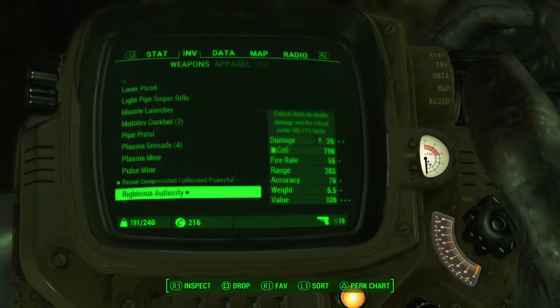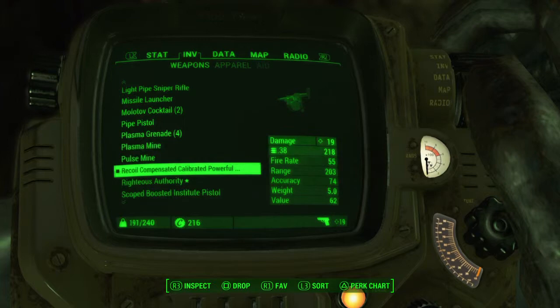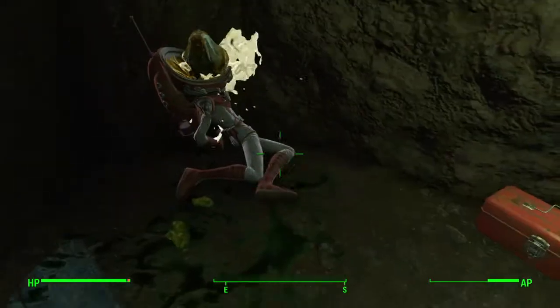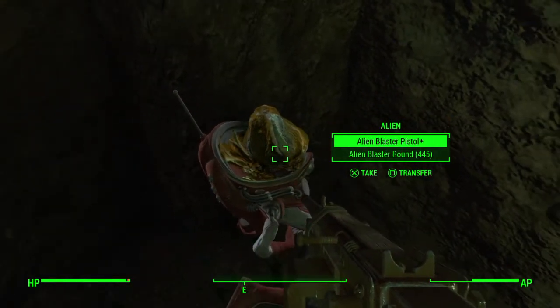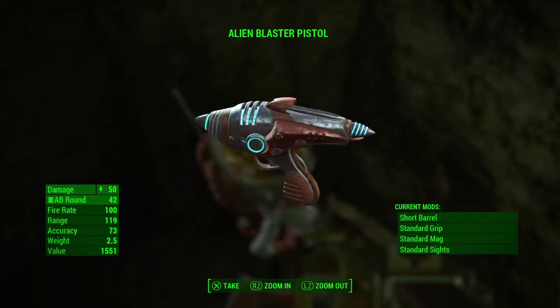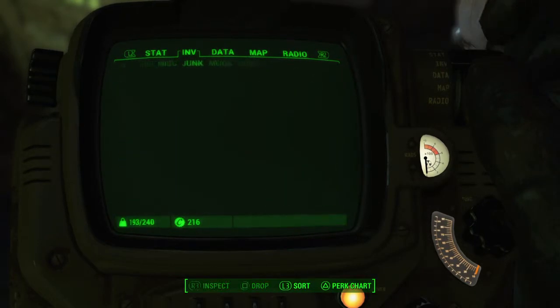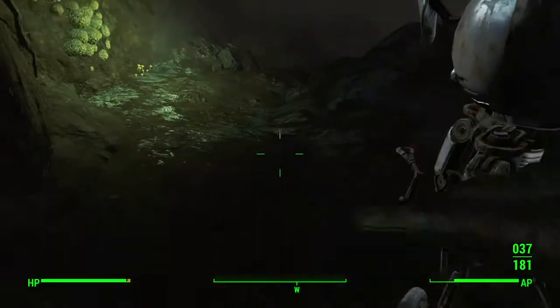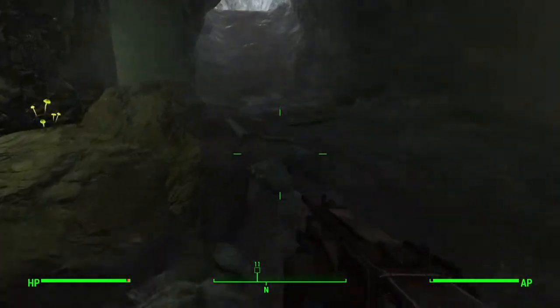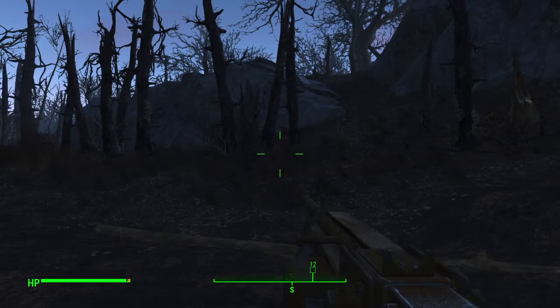You can see the alien there — you can get a good angle on it. So yeah, it's just that. Then you can get the alien pistol, which I do believe can be modified. We'll find out at the sanctuary. It comes with a limited amount of ammo, which you can't buy anywhere else as far as I know. That is the alien easter egg — we're gonna go back to sanctuary and see if you can modify the gun.